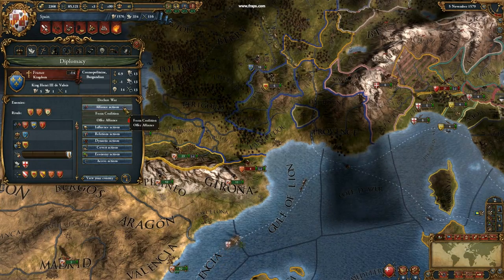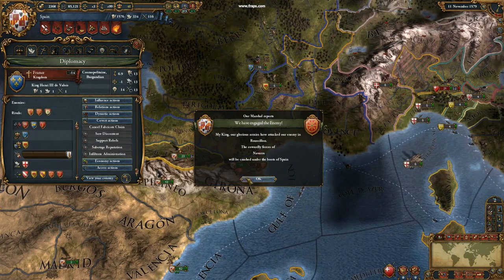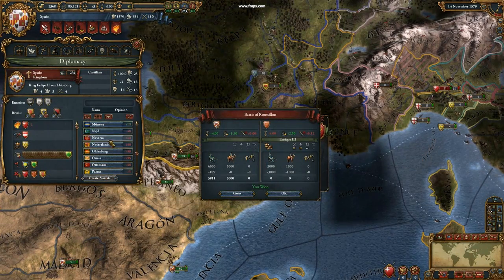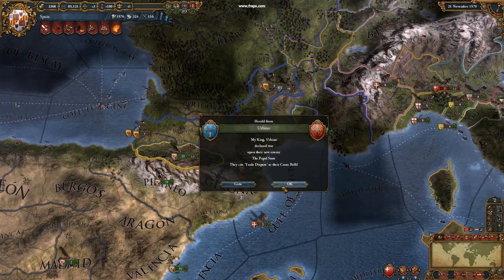Another thing that has really changed is the fact that you now buy technology with monarch power. In the old tech system, that was almost self-contained in EU3 — you got money that was put into the technology system and you prioritized between technologies. But now we've actually made it into a true trade-off. Do you forge ahead in technologies and build that new model army? Or do you reprioritize and conquer big swaths of territory and integrate them into your country? Or do you recruit a great new general to lead your armies? Or do you develop national ideas that will shape the future of your country? It's all about the choices and decisions.